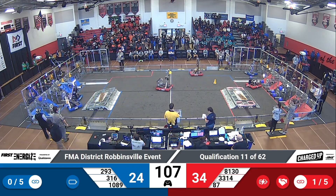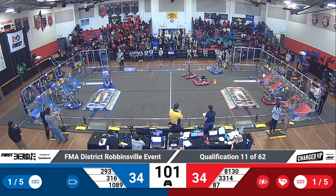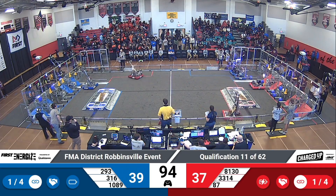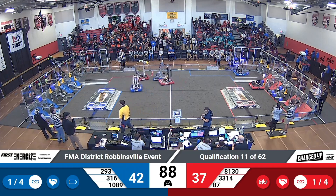316 the Lunatex looking to acquire a cone at midfield, up and over their charging station. 1089 assisting them now with completing a link — the Lunatex with a high successful link for the blue alliance. Blue alliance finally coming ahead right now 39 to 37, red alliance only down by two. One minute 30 left on the clock, 1089 Mercury at their scoring station.